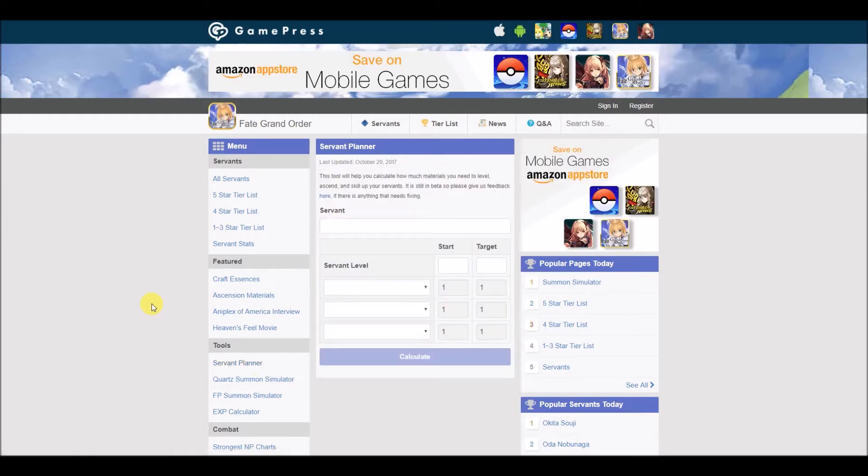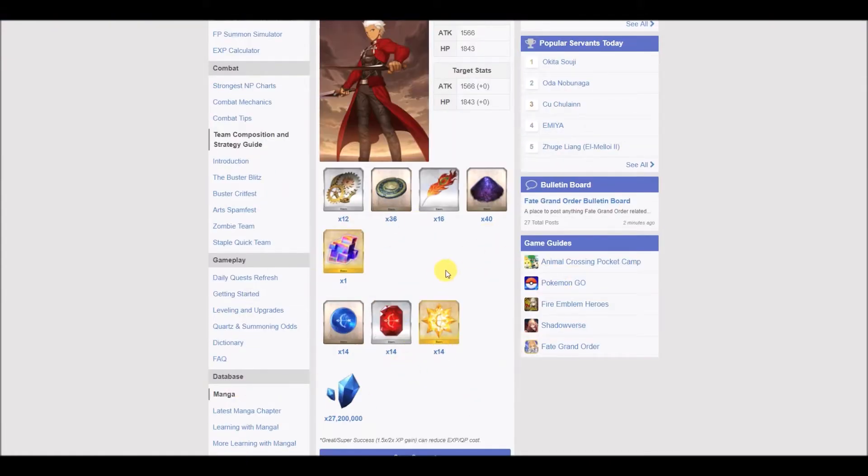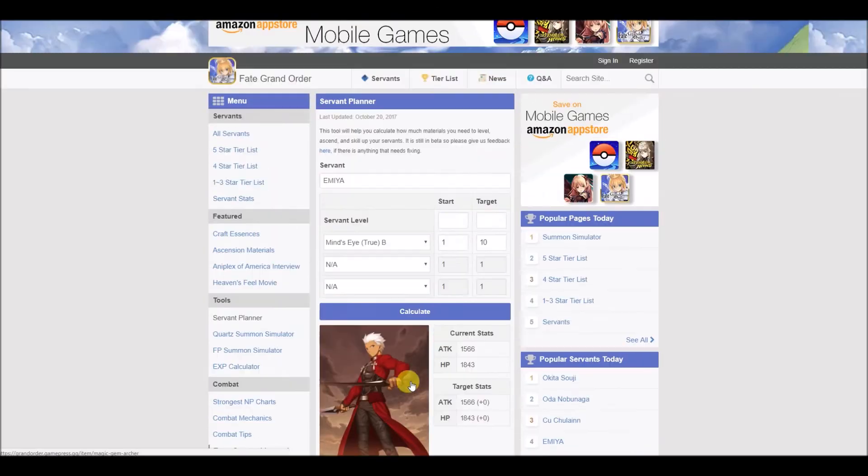The first tool I want to talk about is the Servant Planner. As I said previously on my Gudaguda Guide video, we're going to receive so many materials to upgrade our Servants, and this is a great planner to see which materials you need to upgrade a specific skill. So let's say you got Emiya out of the Okita banner — it's going to start at level one. Let's say you want to upgrade Mind's Eye: just input the skill's current level and your target. For this example, let's say you want to maximize Mind's Eye. Calculate, and these are all the materials you need to maximize that specific skill — a great way to see which materials to prioritize and how much QP you need. For this, you need a little bit over 27 million, which is honestly quite a lot. The Servant Planner is an excellent tool.